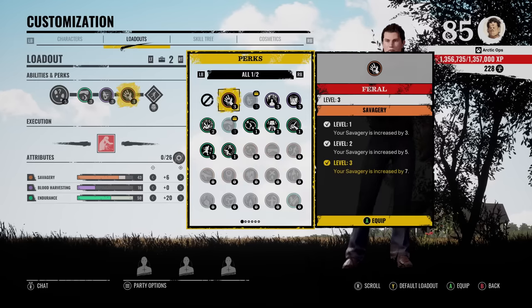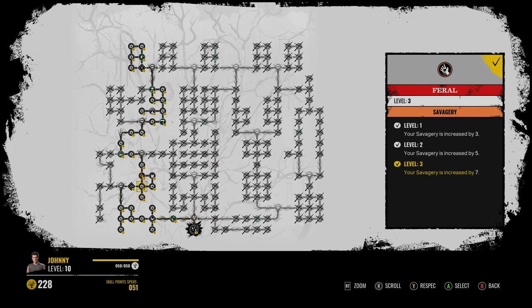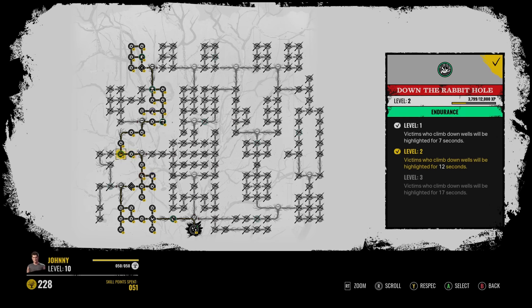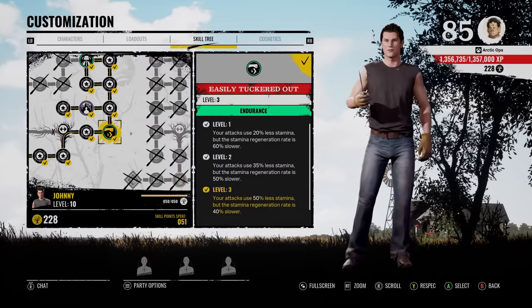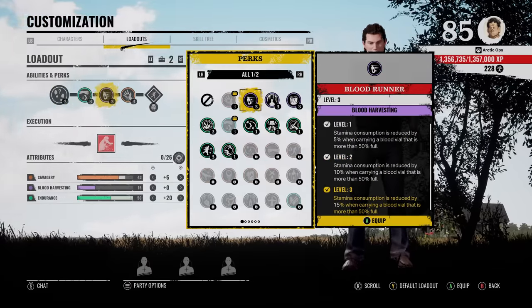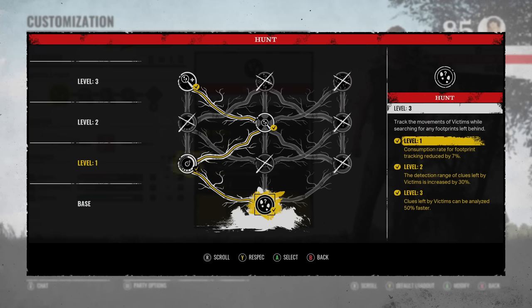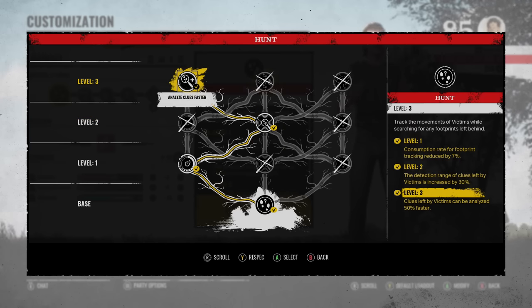There is a third option: Serrated. All the perks you need are on the left side of the skill tree — take it left and go up. Feral is right there, and if you want Serrated, it's a random perk so just respec your skill tree until you get it. Easily Tuckered Out is right there as usual. The Blood Runner perk you don't get in the skill tree — that perk is already in your inventory, it's one of the default perks. For Johnny's ability, I went left for decreased tracking cost, middle for increased clue range, and top left for analyze clues faster.